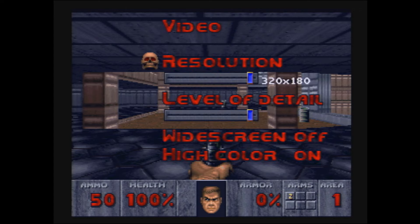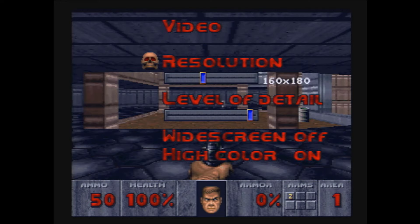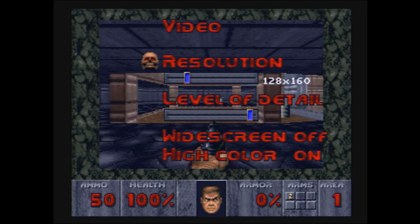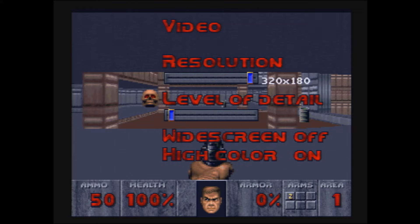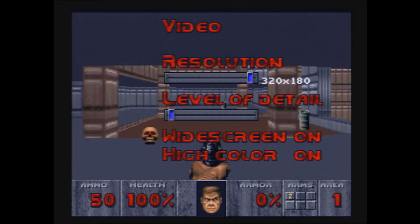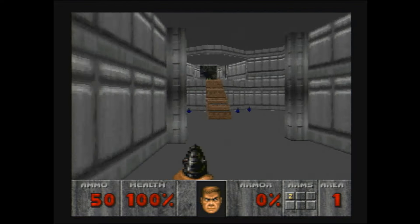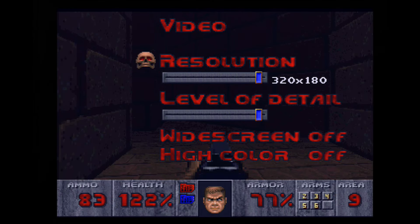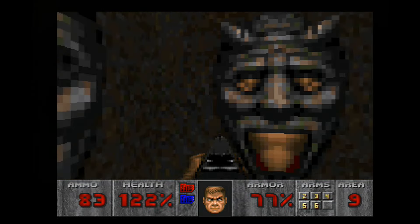Graphics are highly adjustable. Unlike the original release, this game is no longer regulated to a small screen with a border around it. Doom on 32X can now be played in full screen, topping out at 20 frames per second at 320 by 180. You can also increase performance by turning off high color or toning down the resolution to 128 by 144, increasing speed up to 30 frames per second. Personally I like to keep things at max settings, though I do tend to drop the resolution to 160 by 180 when the action is going to be rough.